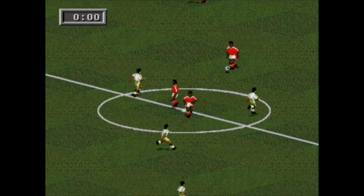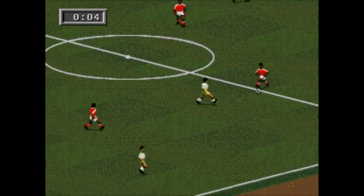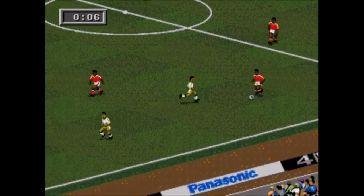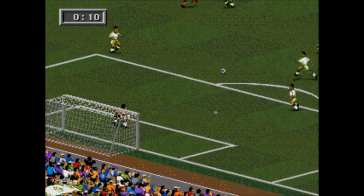Egypt kick us off in match number 34 in their traditional red jerseys with white shorts, while Saudi Arabia are in their familiar white tops and green pants.